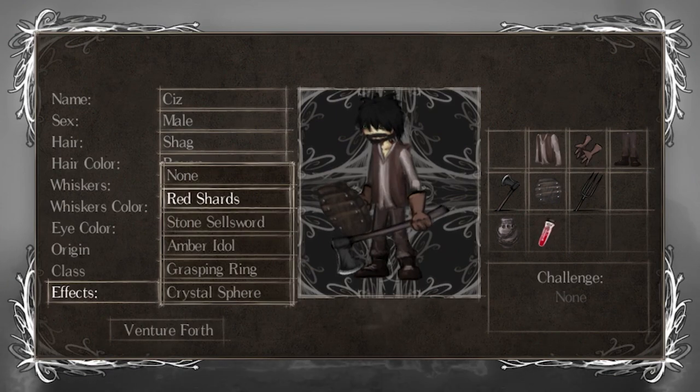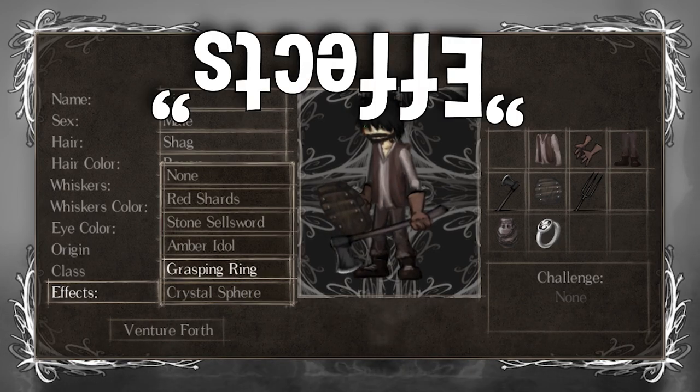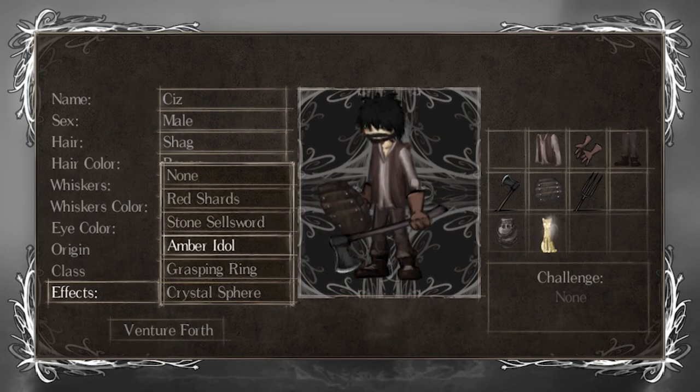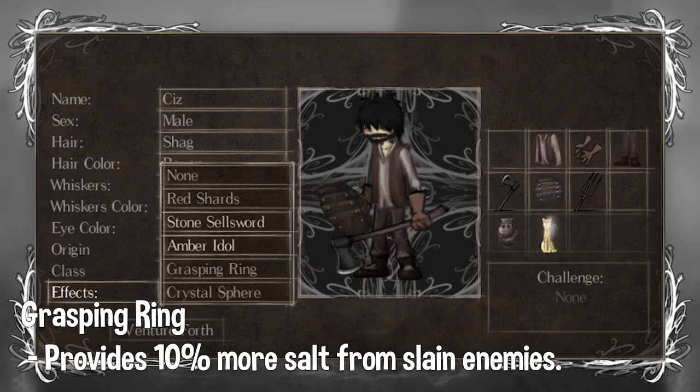After class selection, you'll be asked to pick a starting gift. You can choose from multiple gifts, which are all useful to some extent. But after 3-4 hours playing the game, chances are you would already have every single one of those starting gifts, acquiring them from all sorts of places on the map. Whichever one you pick is up to you, but I would just recommend you get the Grasping Ring.